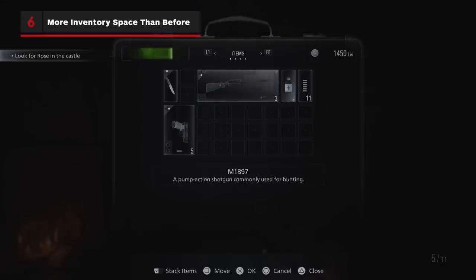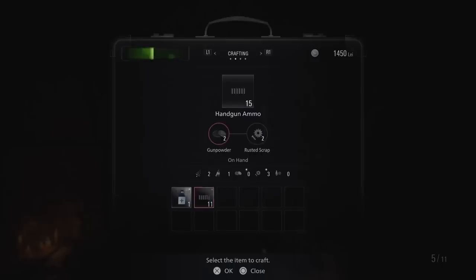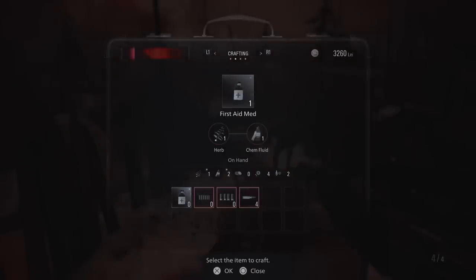Your inventory works a bit differently than in previous Resident Evil games. While it's similar in style to RE4, you don't have to actually worry about juggling keys or crafting components. With this in mind, grab every gunpowder, herb, and resource you can find. If you're worried about running out of actual inventory space, just wait until you need to heal or reload to start crafting.